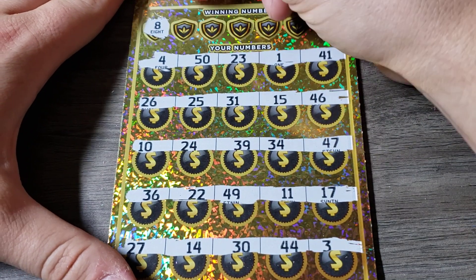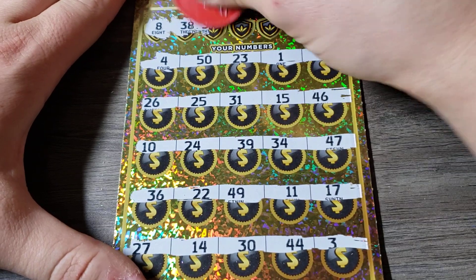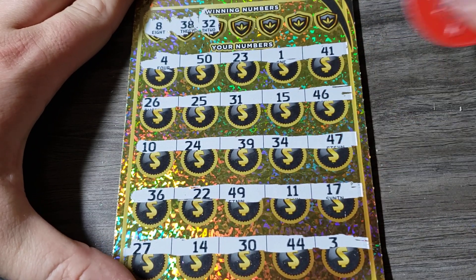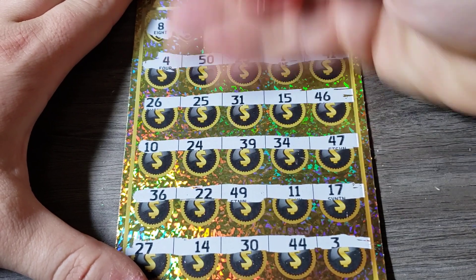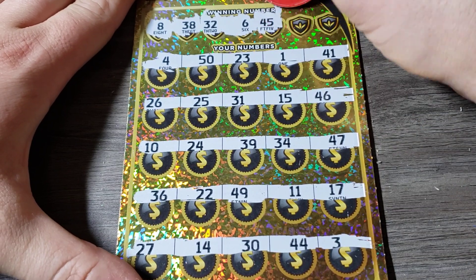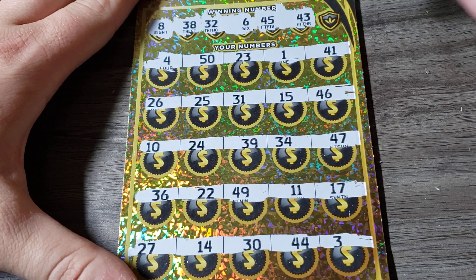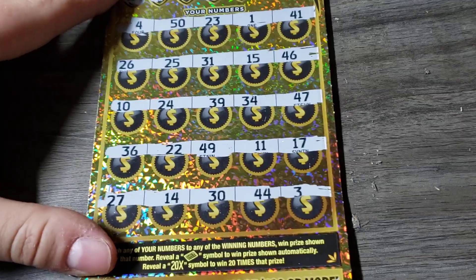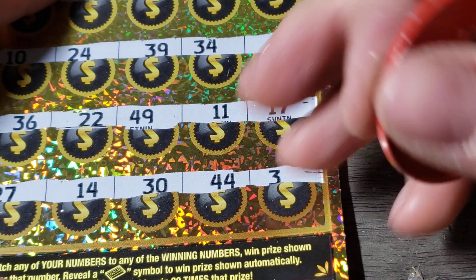8. Come on, back to back. 38. Nope. Lucky 32. Nope. 6. Nope. 45. Nope. 43. Nope. 11 and 11 — wow, we did it! We went back to back. That's awesome. Well, that's great. I was starting to doubt this. At least it's a break-even session.